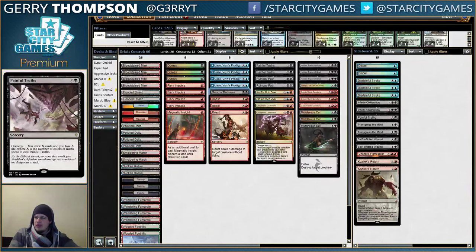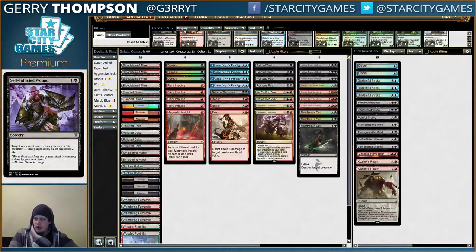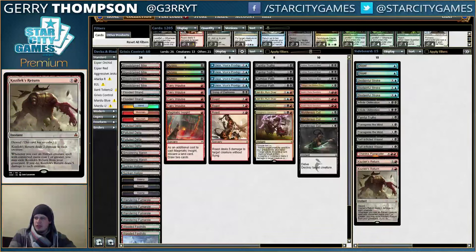Another Painful Truths for grindy matchups. A couple Transgress the Minds — I'll try boarding these against Rally, but they're mostly there for Ramp. A couple Self-Inflicted Wounds, which are kind of like more Roasts except a little more targeted towards green decks, specifically things with Siege Rhino. Chandra, Flamecaller at the top end — she is great, basically does everything. And then the Kozilek's Returns I talked about. Deck looks great; I'm feeling kind of medium, but we'll see how it goes.